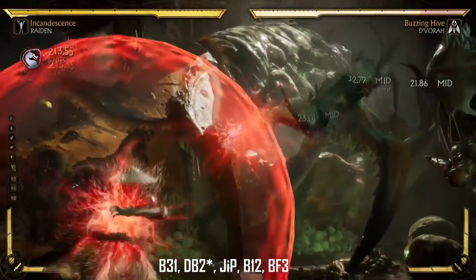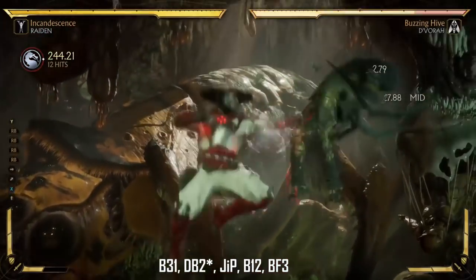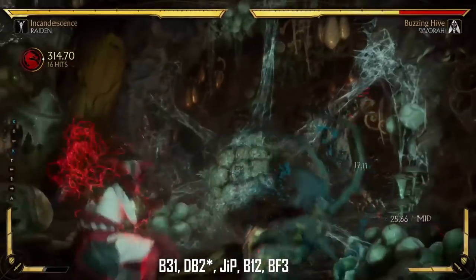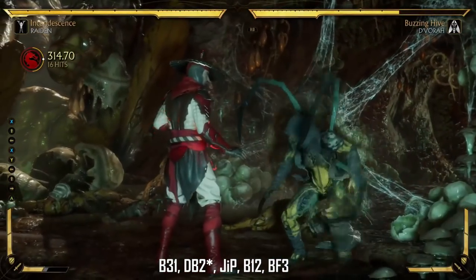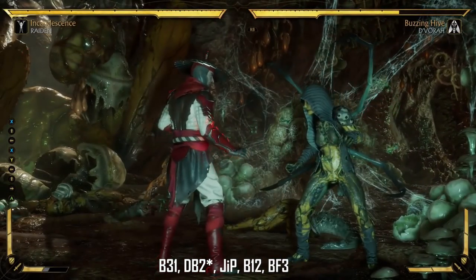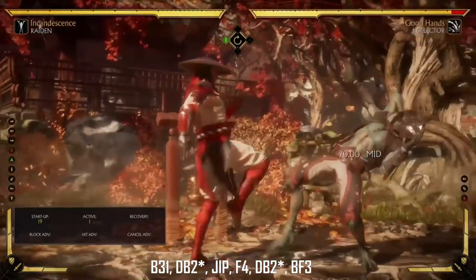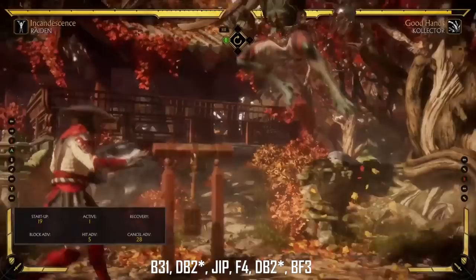The back 3-1, the down back 2 amplify — you have to jump punch on this — then spam back 1-2 the moment you touch the ground. I kind of don't even watch the character, I just spam that back 1-2. It's a fantastic combo. This next combo is for style, as I told you guys.